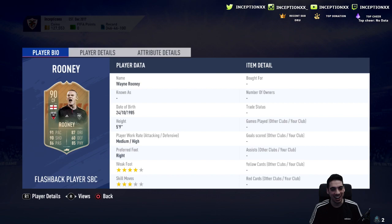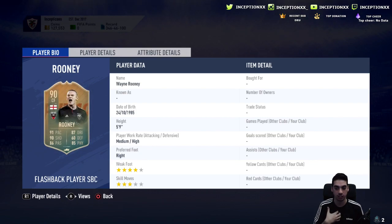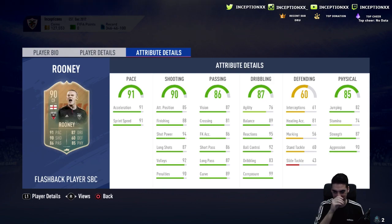Medium-high work rates on Wayne Rooney and four-star weak foot — really, really good. I think 316k for this card is very good. Let's look at the actual stats now.